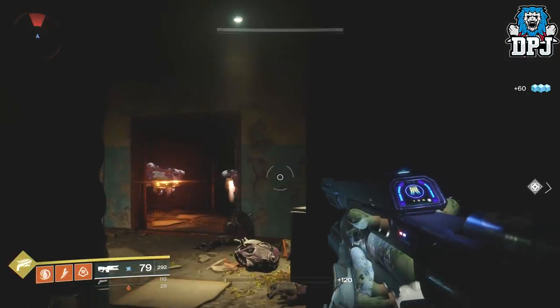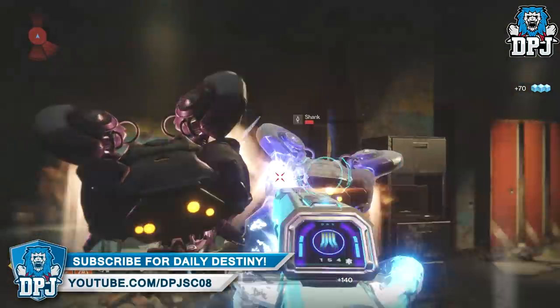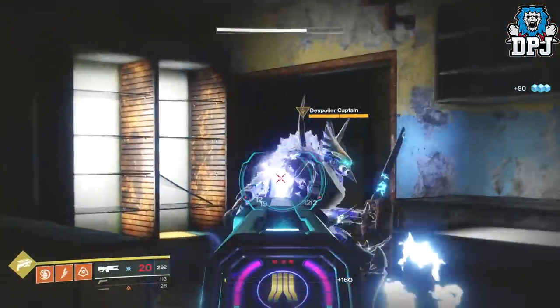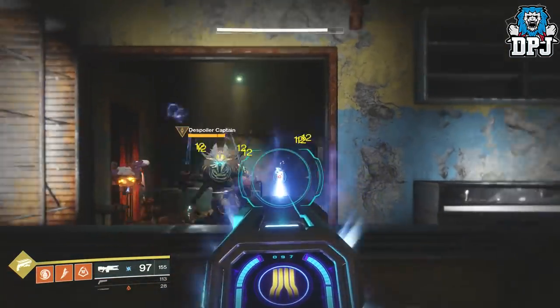Every crit hit with that energy weapon — be it a trace rifle or auto rifle — puts bullets back into the clip, meaning you do constant damage without ever having to reload. This works wonders for doing damage to Argos' body parts, and also for the initial damage phase on Argos himself. Energy ammo isn't hard to come by given the amount of adds that spawn — the drops are unbelievable.